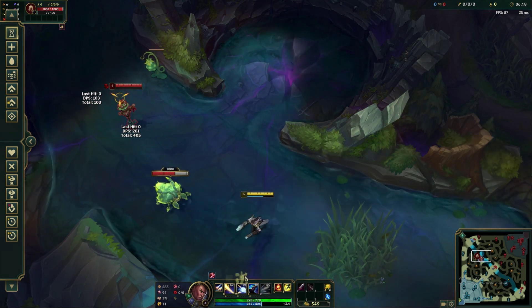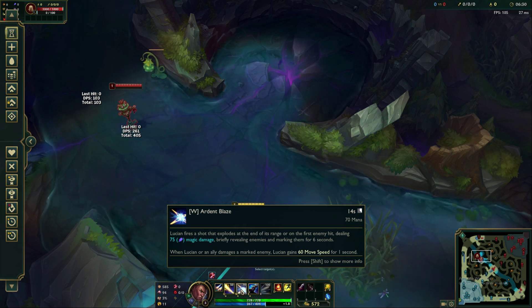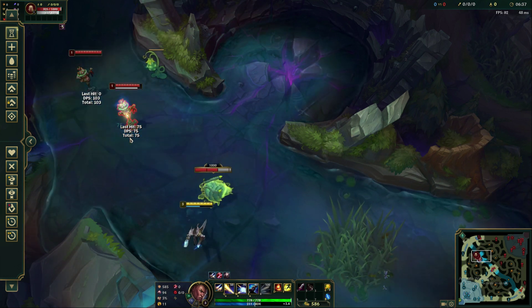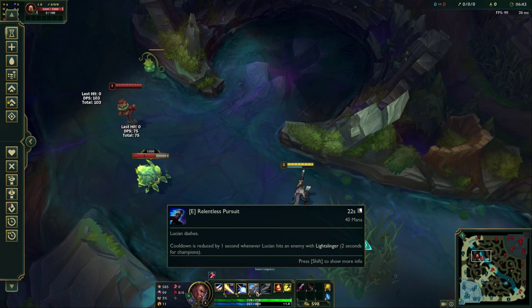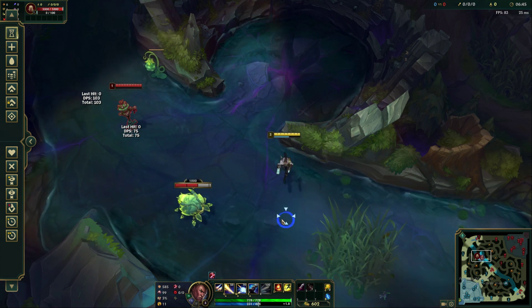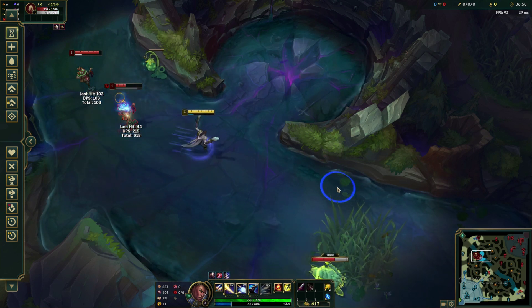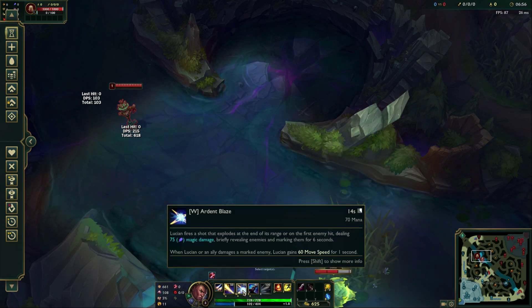The W — Ardent Blaze — is essentially a weaker Q that you can tie into your combos. It hits an enemy, marks them so you can see them, and grants some movement speed. At beginner level it deals a little bit of damage — 75 damage — and lets you build it into your combo to reduce your E cooldown even more. So the combo could look like: E in, auto-auto-Q, auto-auto, W, auto-auto, and then start to walk back, with your E coming off cooldown faster because you maximized it.